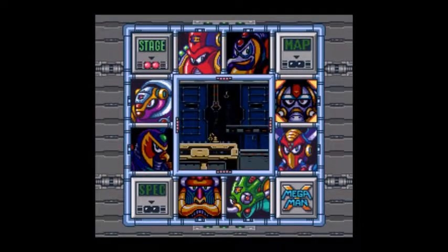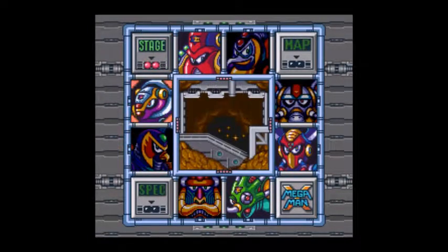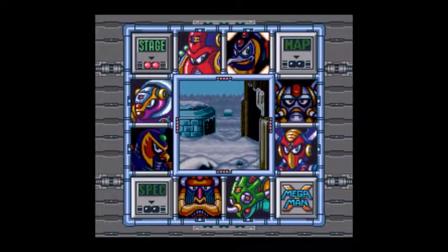Hello, I'm TinRam432, and welcome to my next video. So in the last video, we took out Flame Mammoth, and now we're gonna get the other health upgrade from Chill Penguin with a little magic editing.